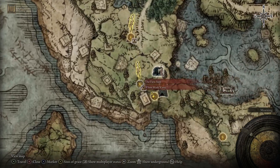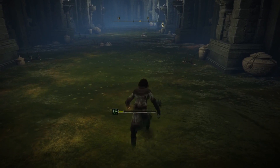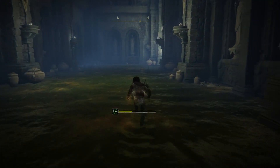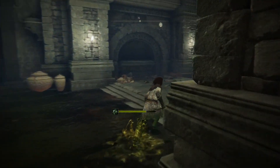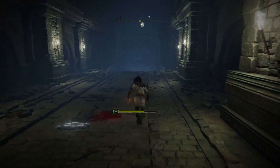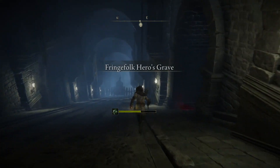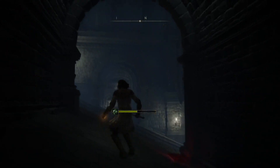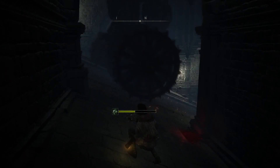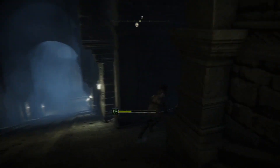Then you want to head to the Stranded Graveyard — one of the first great Sites of Grace you come across. I've already unlocked the area, but you want to jump down here and run across this poison area. There will be a wheel machine that if it hits you will instantly kill you, so you want to plan your timings strategically and run as it goes further away.